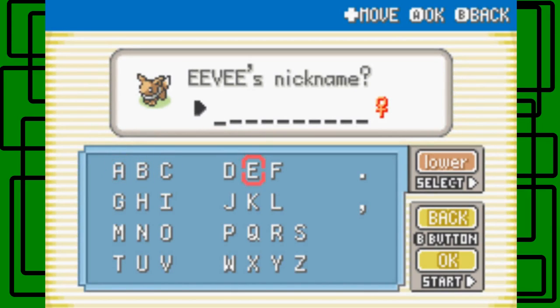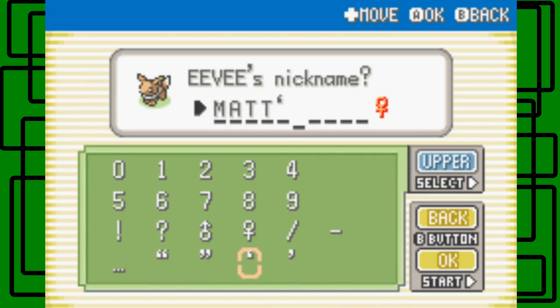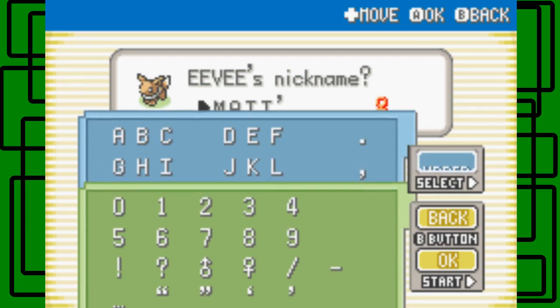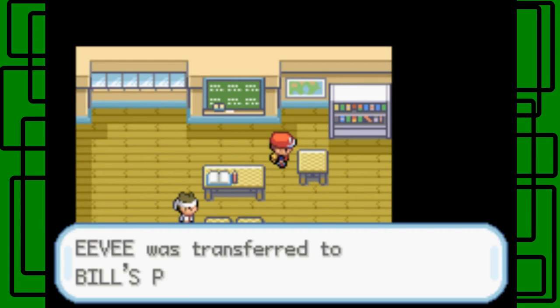I'm gonna nickname this after Matt's dog. Matt Pistol Ward has a dachshund as a dog, and she named it Eevee. It's a female dog, so this is actually very fitting — this Eevee's a female. I'm gonna name it Matt's Dog, and it fits with all characters used. When I evolve it to help get 60 Pokemon for the National Dex, I'll have to evolve it — it won't be an Eevee anymore, at least. It'll be transferred to the PC.